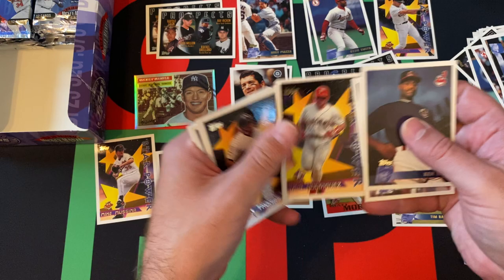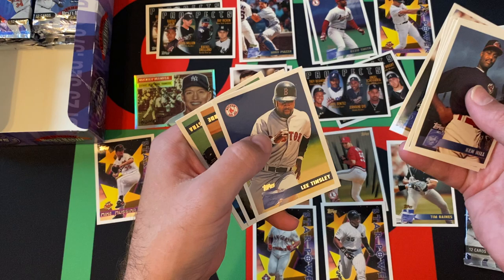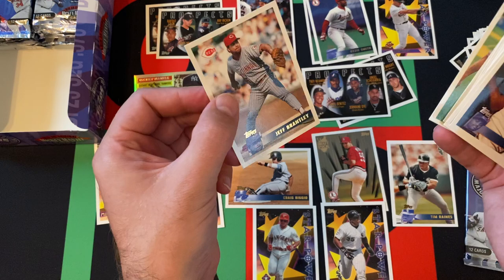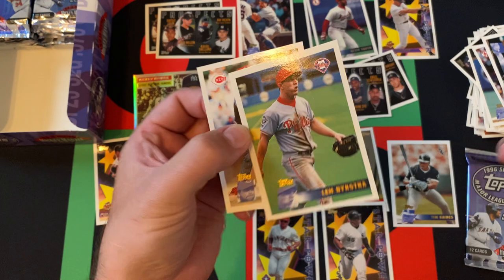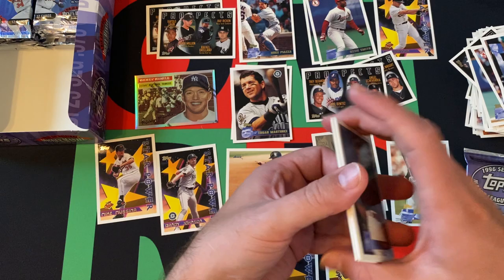Ken Hill, Jamie Brewington. Then we got Garrett Long. Ivan Rodriguez, Hall of Famer. Frank Thomas — he's a Hall of Famer. Jay Payton now appearing. Lance Johnson, Lee Tinsley, Randy Velarde. Lenny Dykstra — or Len Dykstra. For some reason Topps likes to call him Len, whereas other companies call him Lenny. Jeff Brantley. There's a few other guys like that too — for some reason Topps lists their name one way, but then Fleer or Donruss lists them another way.